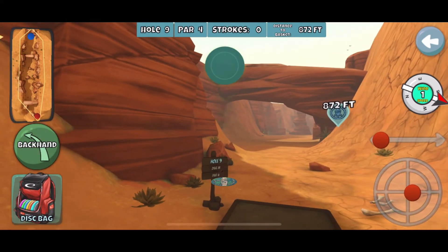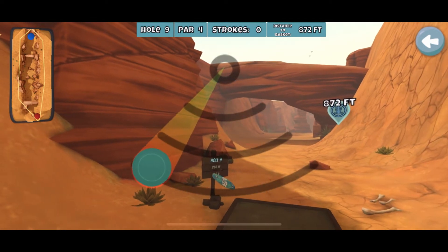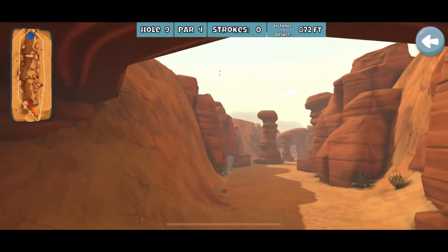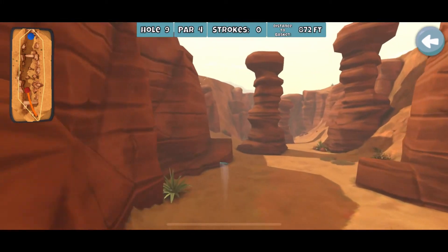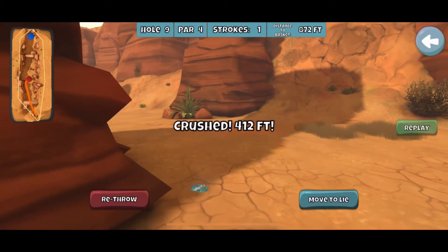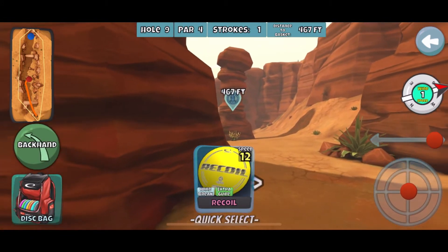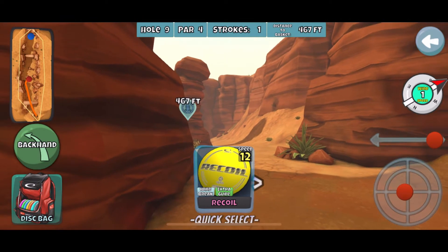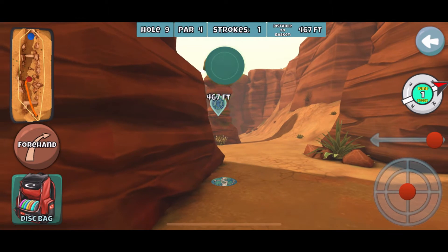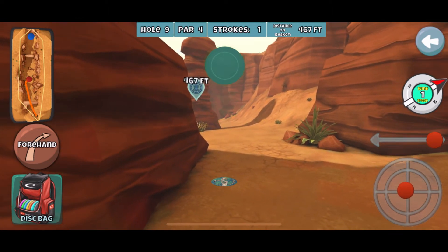Here I'm using the bottom of the top arrow as my aim point — right at the intersection of a line on the canyon wall and where the arch begins. A ton of anhyzer. I like this play a lot because you can usually bounce off. In this case that was probably about the worst outcome I've gotten here besides ending up right behind the pillar. You're better off being on the right side of this pillar than right behind it.